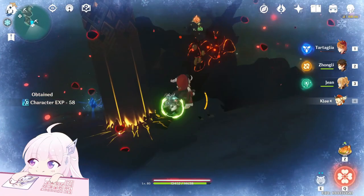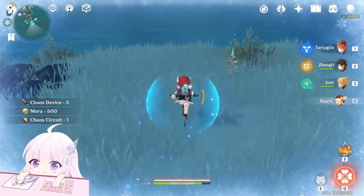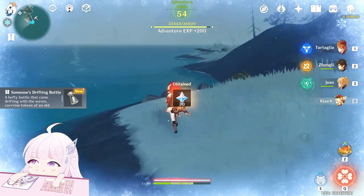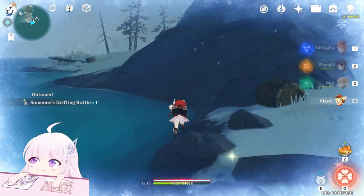Let me defeat this enemy first. Okay, let's collect it just here. Here you go — you can see you got 30 primogems: someone's Drifting Bottle.